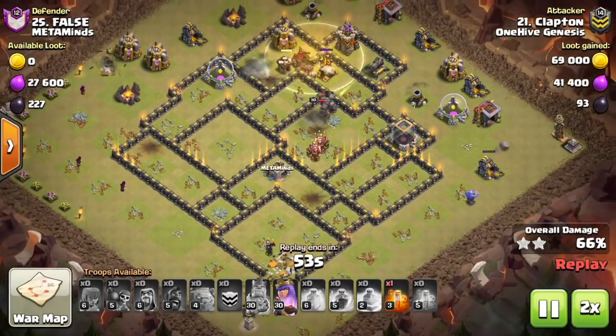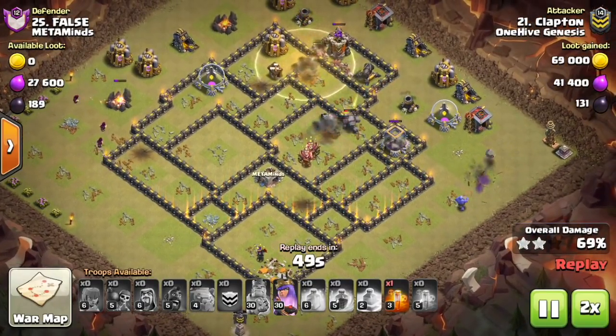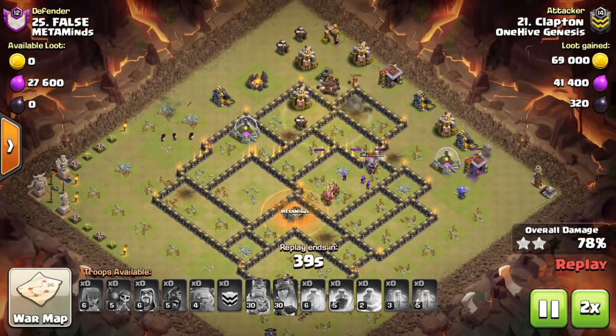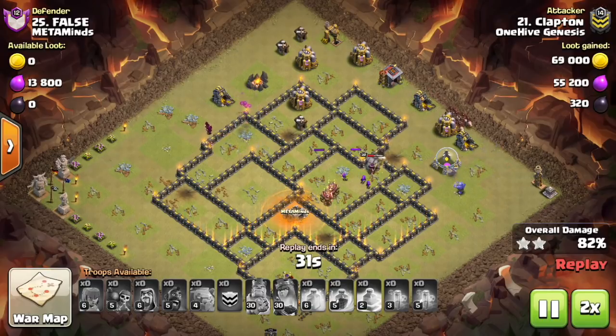The percent damage increase for the rage spell at levels 1 through 5 is 130%, 140%, 150%, 160%, and 170% respectively through those 5 levels.